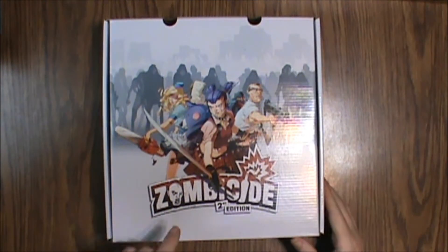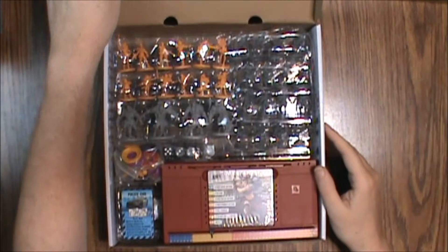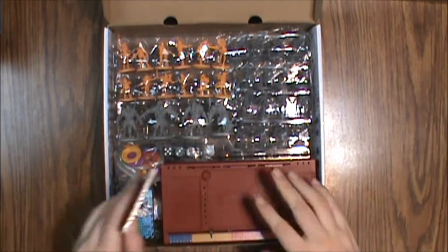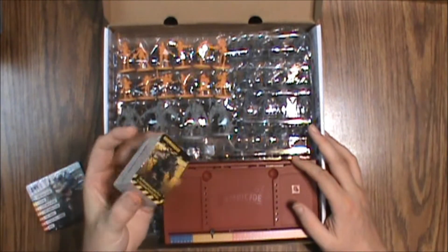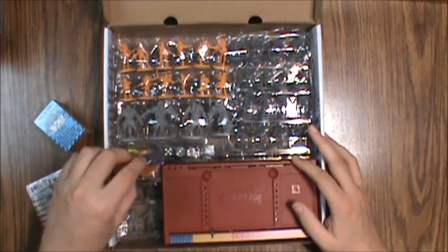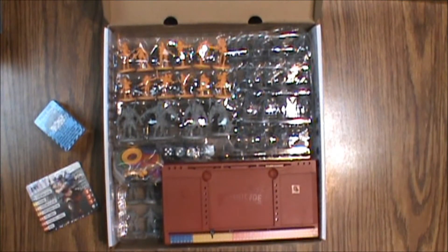Next we're going to look at the internal components. We've got our survivor cards, our dashboards, our minis, a big stack of equipment and zombie cards, and lots of little tokens. Let me adjust the camera and we'll take a closer look at all of this.